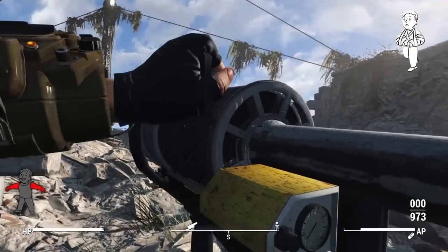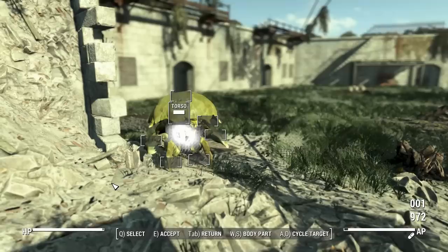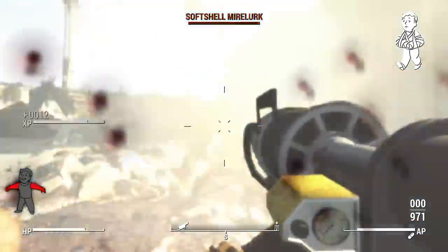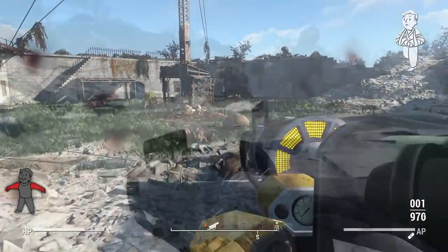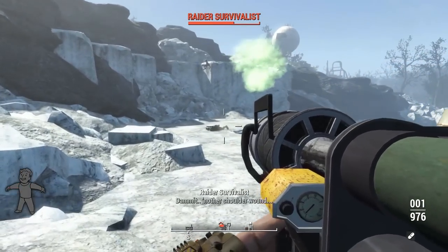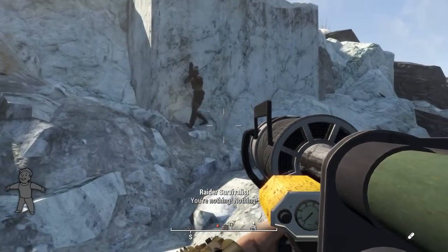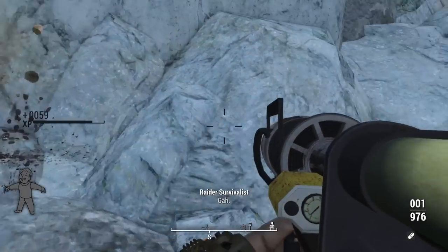This weapon has some pretty interesting integration into the world space. You can craft it, though it costs a combination of a missile launcher and the Junk Jet, so you'll have to sacrifice a unique weapon. Alternatively, you can purchase it from a weapons vendor. The weapon uses its own custom ammo type known as the Thunder Drum - also known as thunder in a can - which costs a mini nuke and a fusion core to craft.